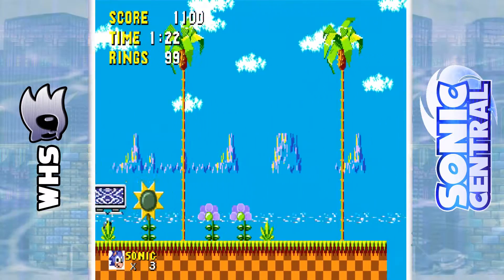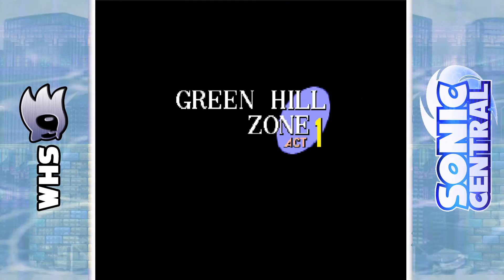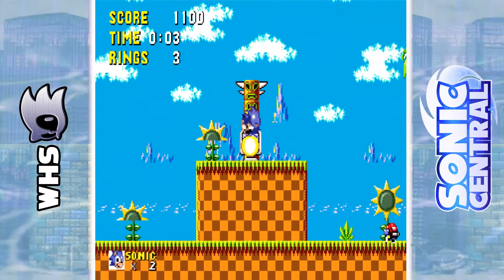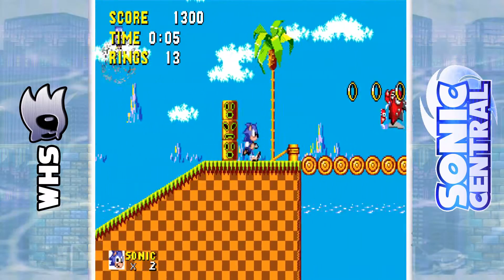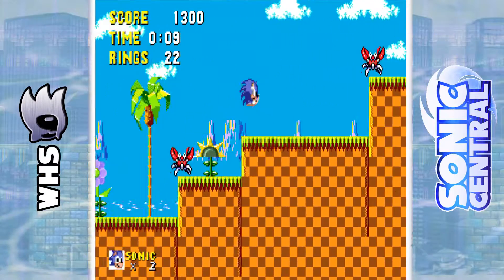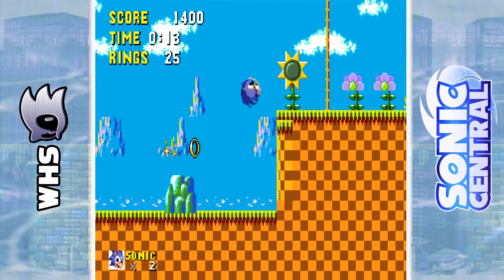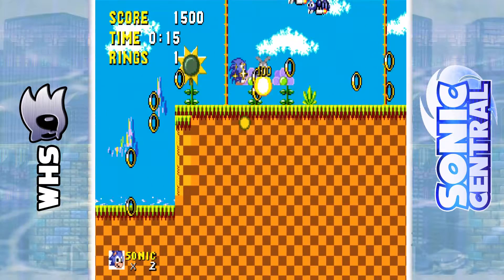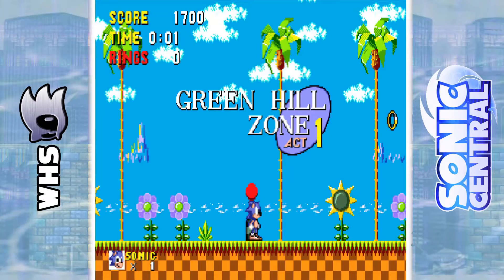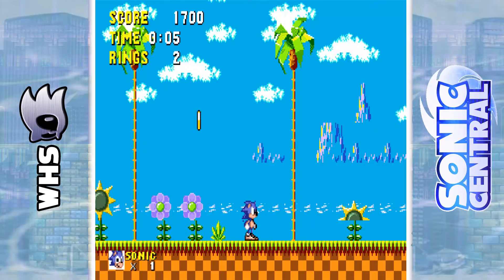Where am I going? Is this stage ever going to end? Did I die? I did. Well, what the heck — what am I supposed to do? Can I beat this stage? I'm going to try this one more time, hopefully I don't die. I'm going to meet y'all back at the end because this is a pretty decent length area. So it turns out that if you do pass that sign, you automatically die. So I'm just going to meet y'all back in normal Green Hill.